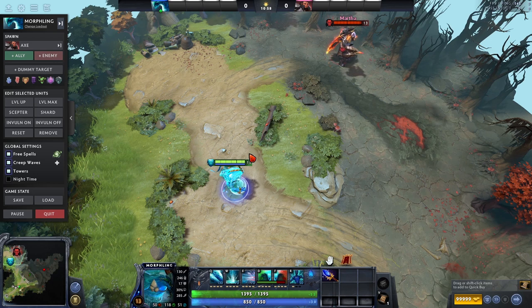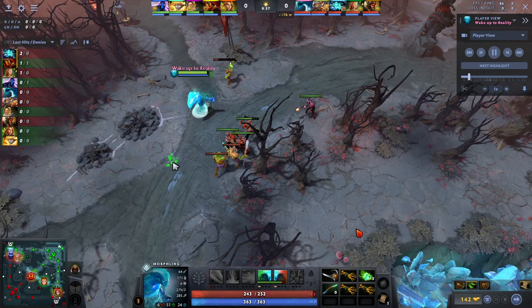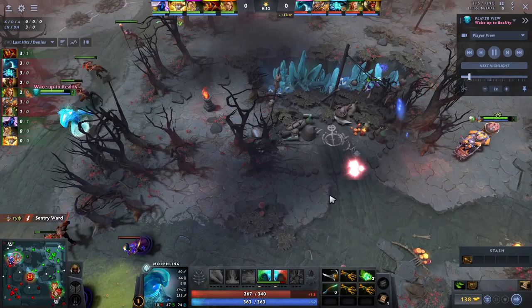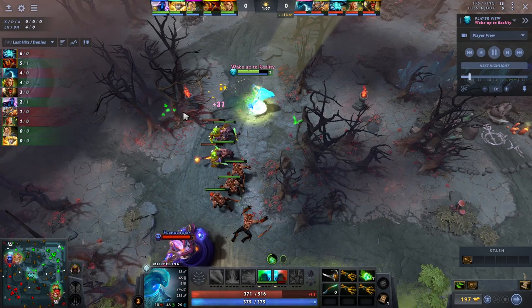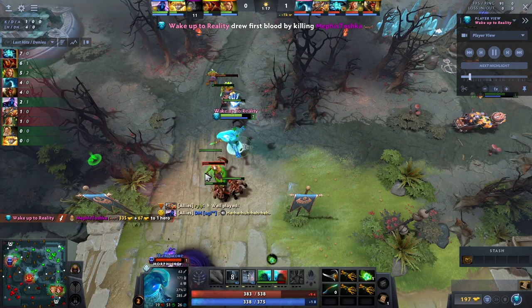Those are all of his abilities and some tricks and tips on how to play him. Now we're jumping into a replay of Nightfall playing Morphling. The first thing to note is that he has a lot of stats — that's what you want to be doing on this hero. Stats are the number one priority. You probably want some lifesteal at some point, but stats are the biggest thing, especially in the early game. Pretty much every item he's buying is a stat item — something that gives agility, or agility and strength, or a lot of strength and damage.